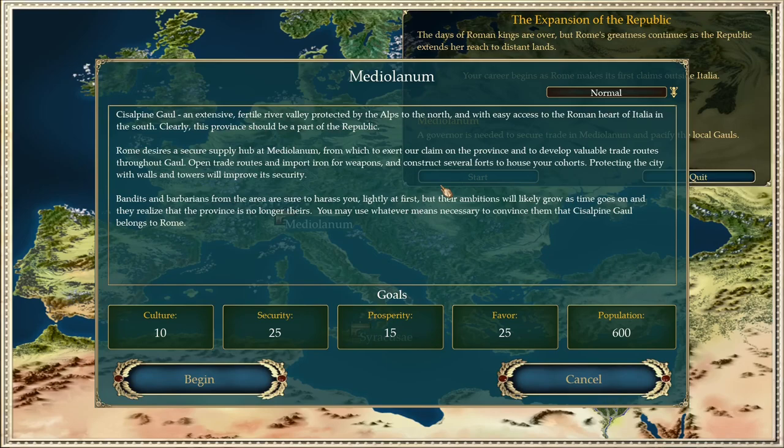Rome desires a secure supply hub at Mediolanum from which to exert claims on the province and develop valuable trade routes. Open trade roads, import iron for weapons, and construct several forts to house your troops. Protecting the city with walls and towers will improve security. Bandits and barbarians will harass you lightly at first, but their ambition will grow as they realize the province is no longer theirs.